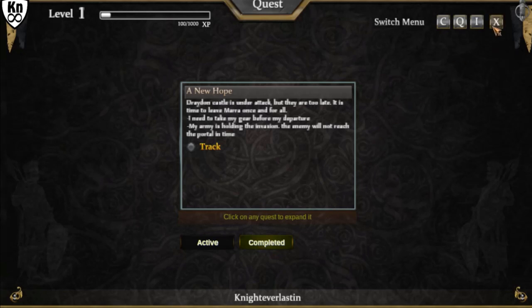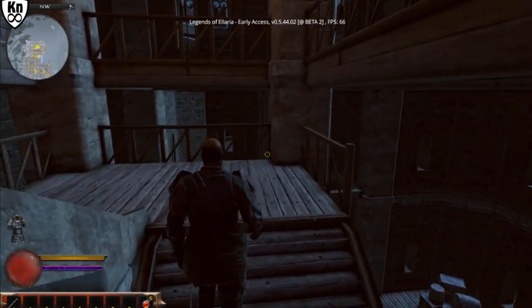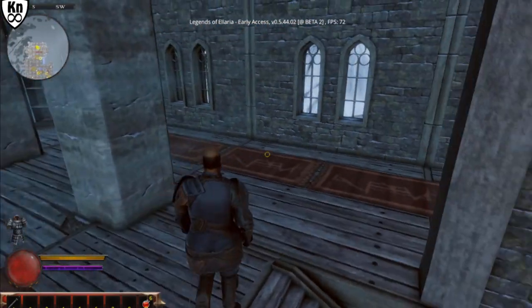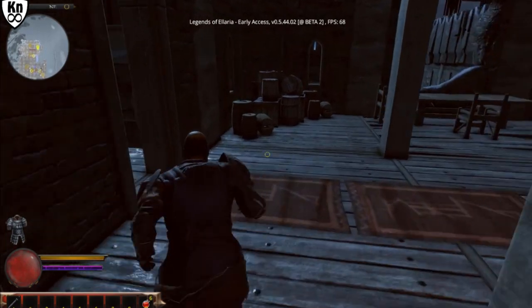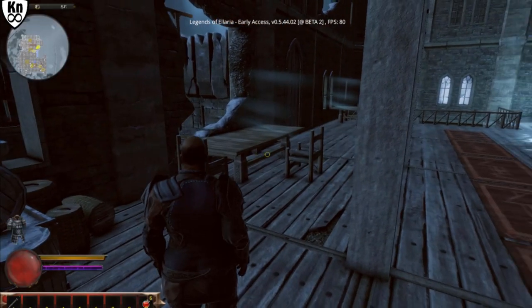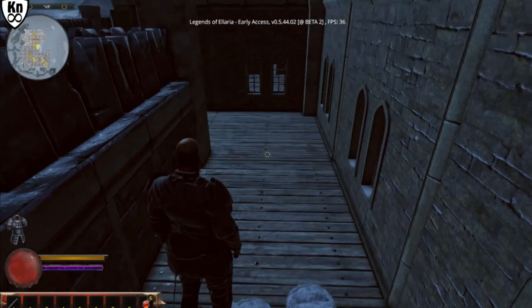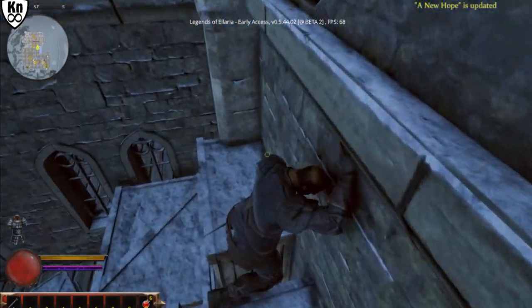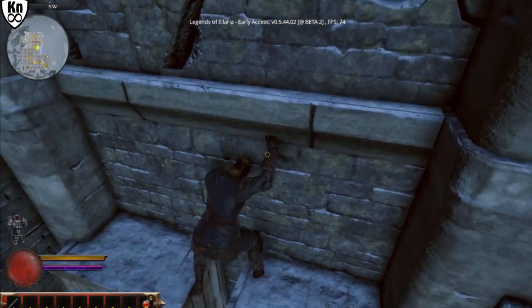Let's close that out. 'Your army is holding but the enemy will not reach the portal in time.' Let's go upstairs and see what we can see. These stairs look a little flimsy. Press Space and WASD to jump — okay great. I can jump out the hole here — apparently you wanted me to do that. Can I get back up? Nope — but I am floating. I'm stuck! I'm swimming in midair — it's great. Yay, I broke the game!